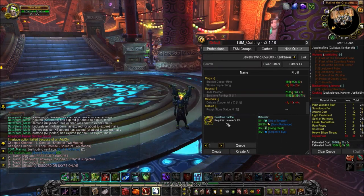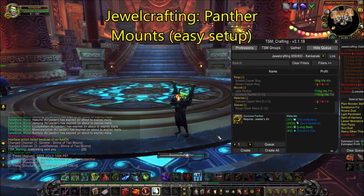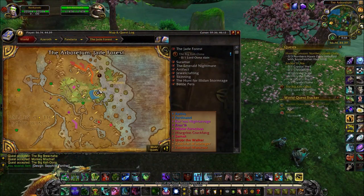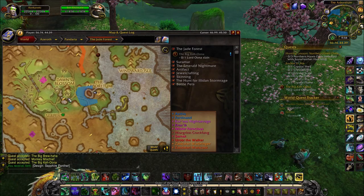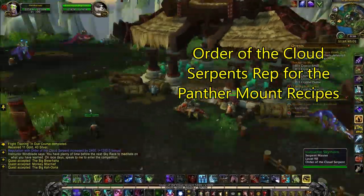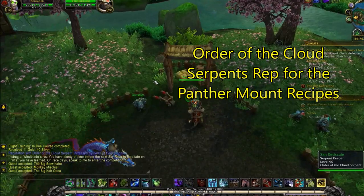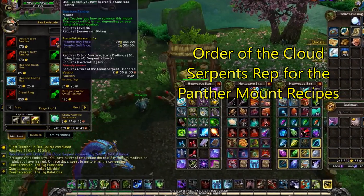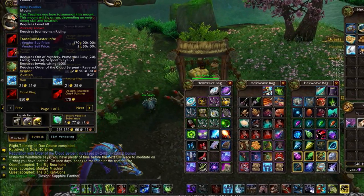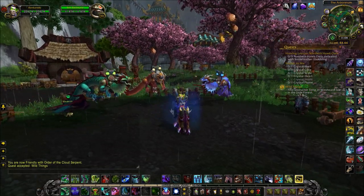Next, the second profession I believe you should pick up on your alt would be jewelcrafting. It can also craft some really profitable mounts with a fairly low barrier to entry. The recipes for these panther mounts can be obtained by gaining reputation with the Order of the Cloud Serpent in the Jade Forest in Pandaria, and all you have to do is complete daily quests until you have enough reputation to purchase the 5 different panther mount recipes. As of Battle for Azeroth, the reputation gains come very quickly, so it should only take you a few days to collect all of the recipes, on top of being able to collect some cool dragon mounts if that's your thing.